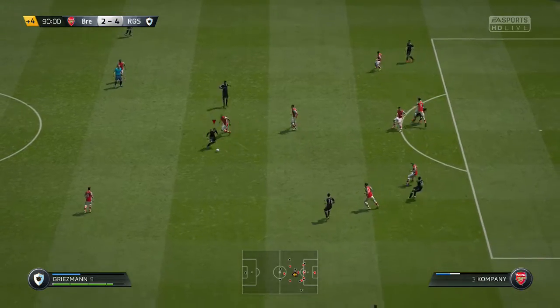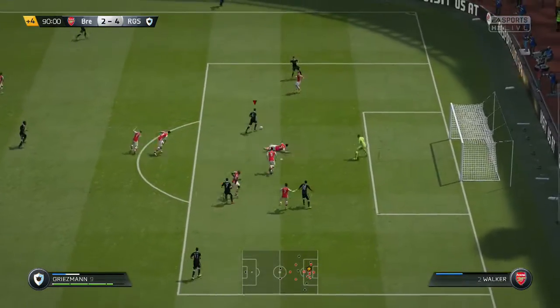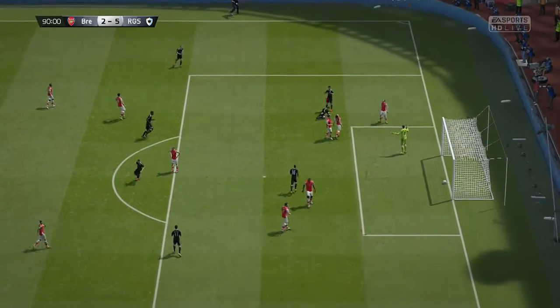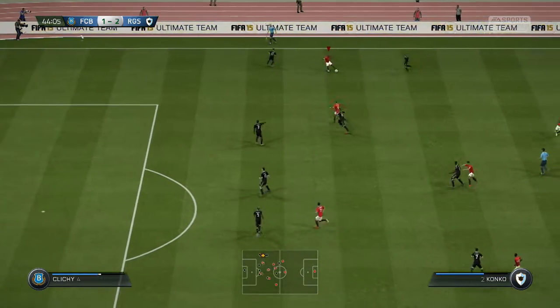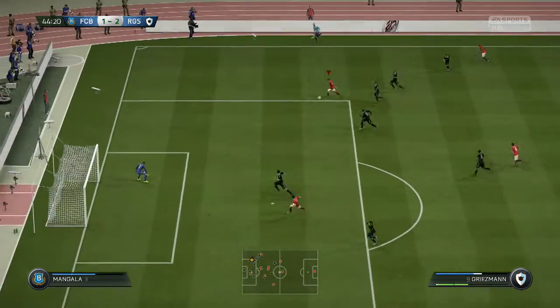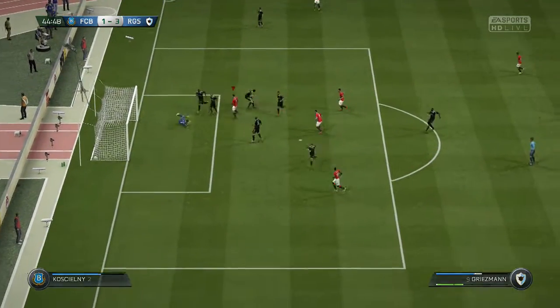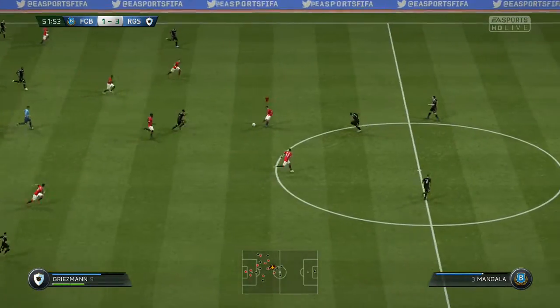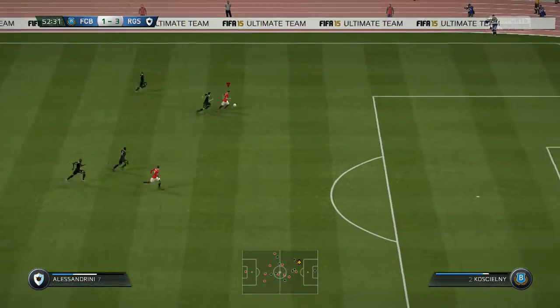Finally, on to his positioning — high/medium work rates, and wait for it: 97 positioning. That's right, 97 positioning. It is unbelievable. He's always in the right place. A couple of clips I went round the goalkeeper and just knocked it in the net — it was so easy with this card. This is what makes this card so good. 97 positioning makes it worth the 200k price tag.